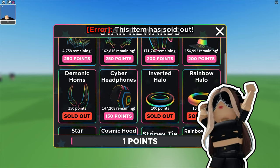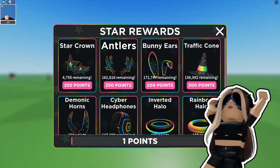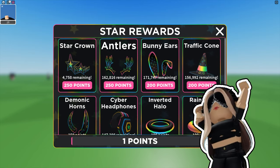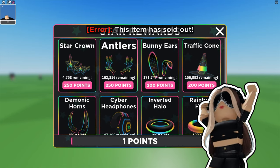All you have to do is buy some items for Robux in-game — for each Robux you'll earn 1 point. Or you can get points without spending Robux: you'll earn 1 point for every 1 minute spent in-game.